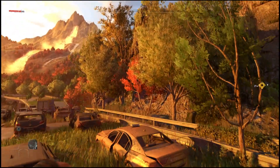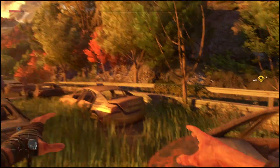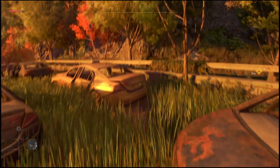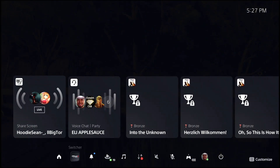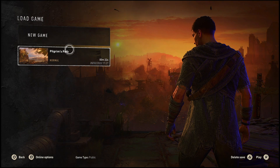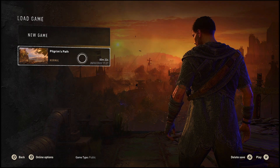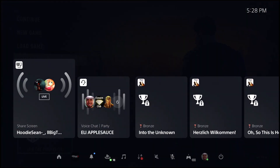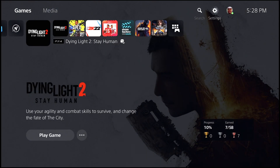The first thing you guys are going to want to do — depending on whatever save you're going to be using — you can either make a new save like I'm doing right now, or you can use your current save file. Once you have made your save file, all you're going to do is click to the main menu and check that your save file is there. To check, just go to load game and it should be there as you guys can see.